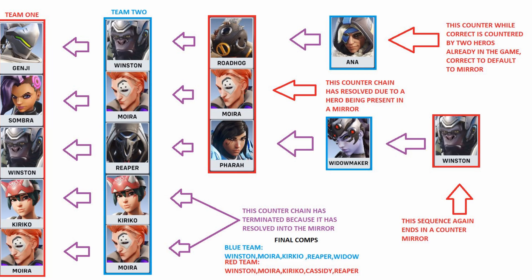Looking at the tank sequence: Winston was countering Genji, so the opposing tank might flex into Roadhog to counter the Winston, and then the opposing team might counter with Ana to counter Roadhog. The Ana counter isn't optimal because Ana is countered by Moira and Kiriko — so you wind up in a bad pick and have to identify that counter early. Going back to the reaper sequence: Reaper gets countered by Pharah. If you play Pharah, Reaper has the flex option of Widow, and one of the only ways to deal with Widow is to go dive. The sequence ends and terminates in a tank mirror.